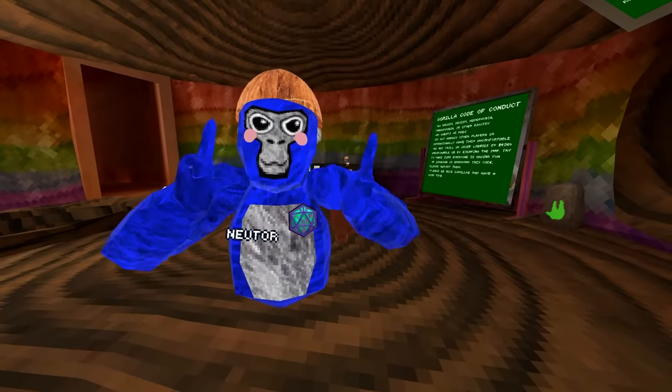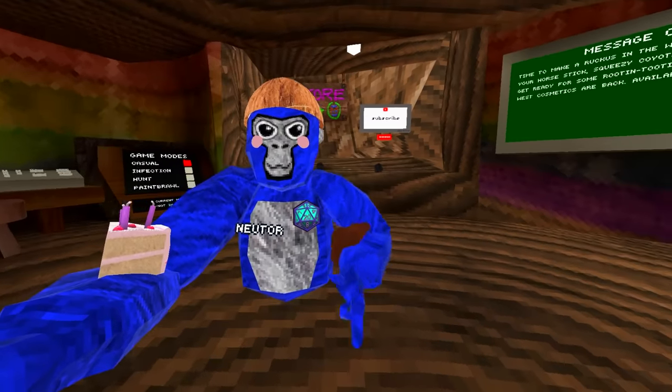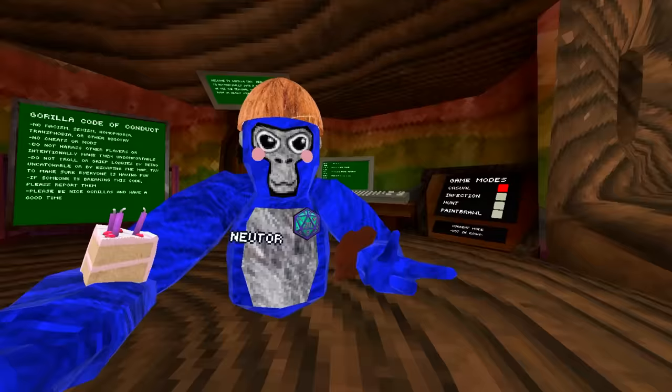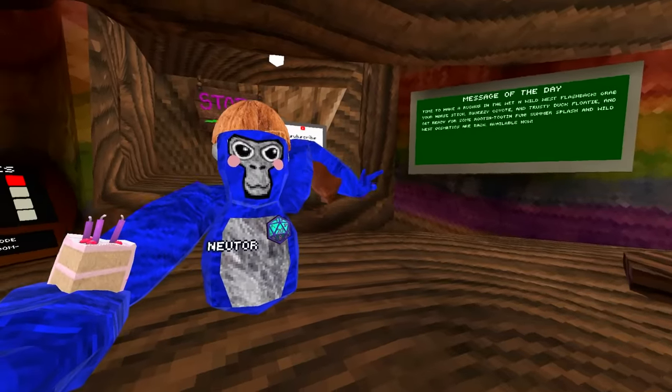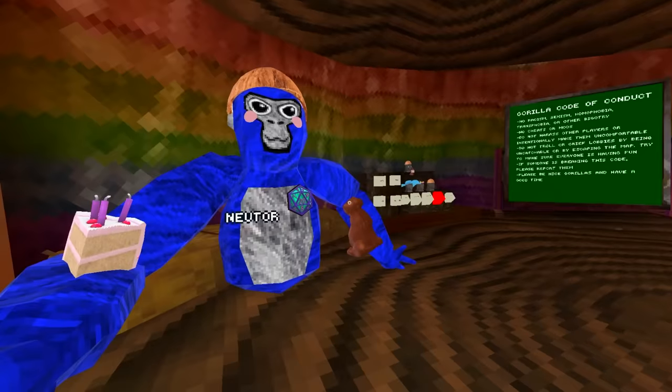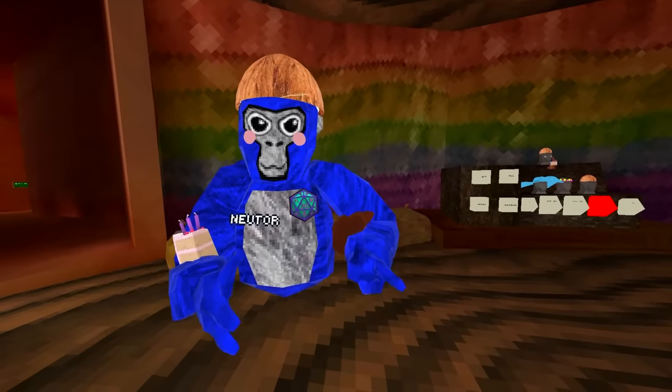For those of you who do not know, The Realtag just had a giant update full of giant changes, including Stump getting a complete revamp. As you can see, they've reoriented almost everything found in Stump, including where the message today is, the closed tryer-on thingy, and when you spawn in, you now spawn in on a hay bale like this.